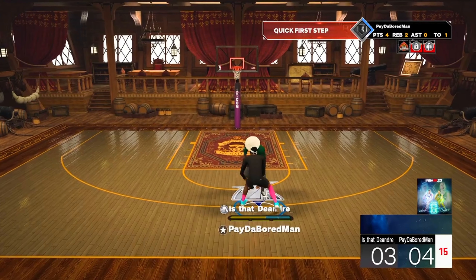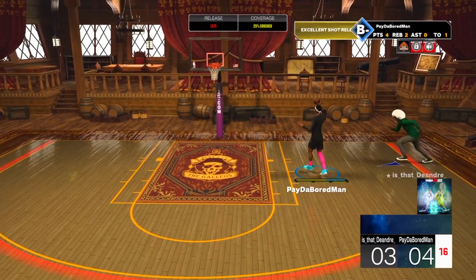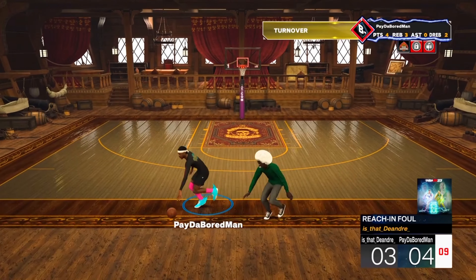Defense is looking absolutely cracked with an 86 perimeter, 86 steal, 99 block, and 85 rebounding. First game in, our opponent averages 18 points per game — wow. We are Jimmy Butler, so no points for him this game.